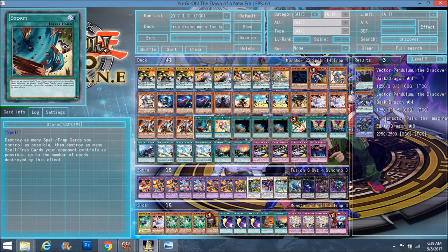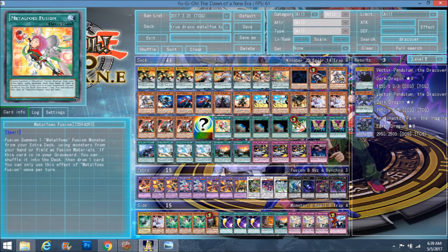Storm — it's just Storm. Metalfoes Fusion — he runs quite a lot of fusions but only one Metalfoes Fusion, which I found funny. He has so much extra deck space dedicated to Metalfoes and yet only runs one Metalfoes Fusion. Usually people run at least Fullmetalfoes Fusion and Metalfoes Fusion, or maybe just two fusions. But only playing one is fine, especially since with Draconic Diagram you just pop it from your hand, shuffle it back, and draw a card. And if you actually need to use the fusion effect, you can just activate Metalfoes and set it again. It's always been a useful card — it was just a bit surprising to see it at one.